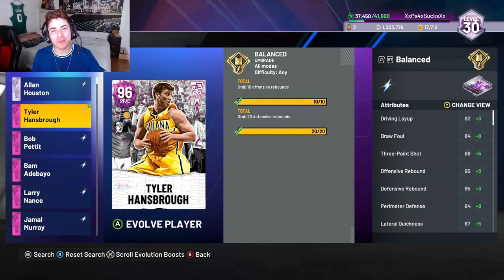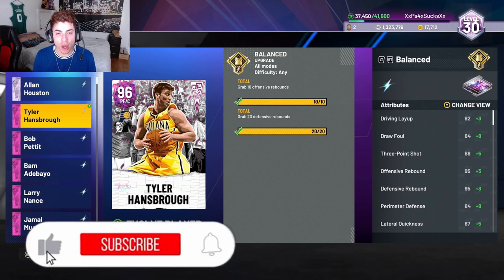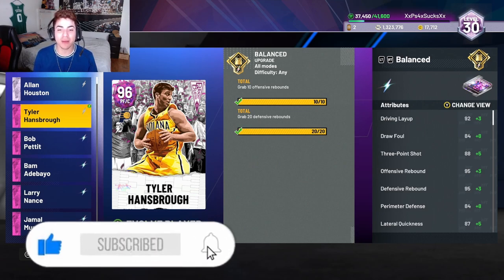What's going on YouTube, it's your boy Lou back again. Today's MyTeam video is on the Tyler Herro pink diamond Power Forward that came out a while ago with the Bracket Busters promo. Today he actually got an EVO.